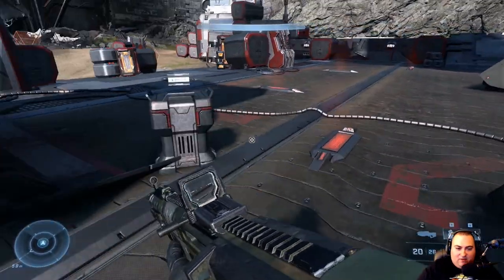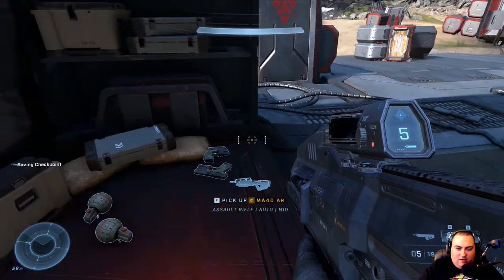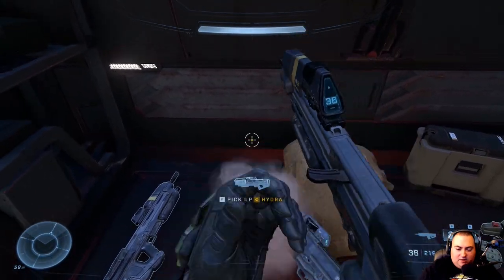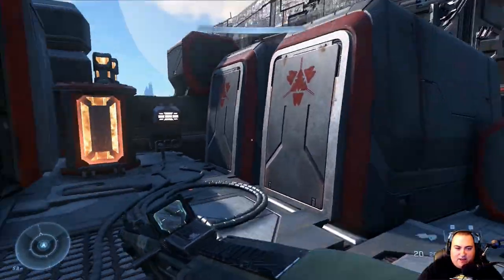We don't have a whole lot of options as far as gear goes right now. We have a Hydra. I don't even really know if I want to use the Hydra. Let's go with the assault rifle and the commando. I could really use another ammo crate — we just drained that one.